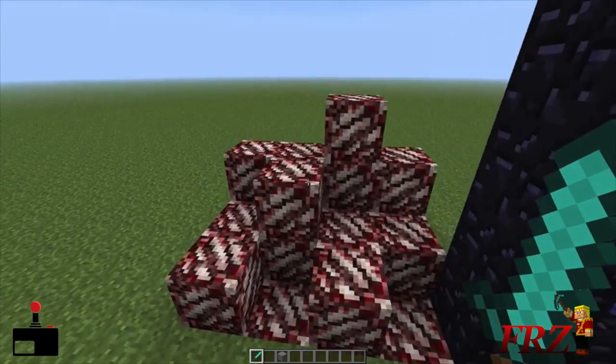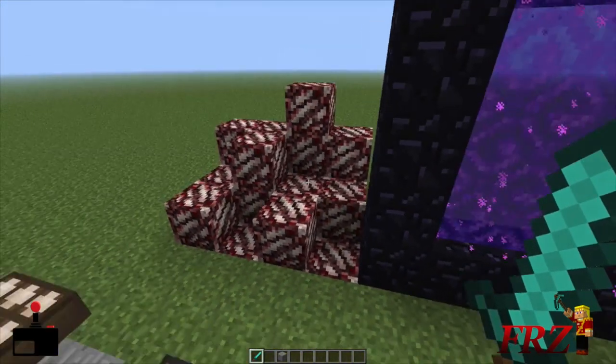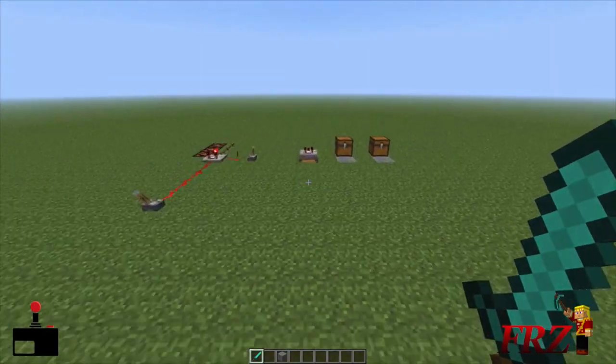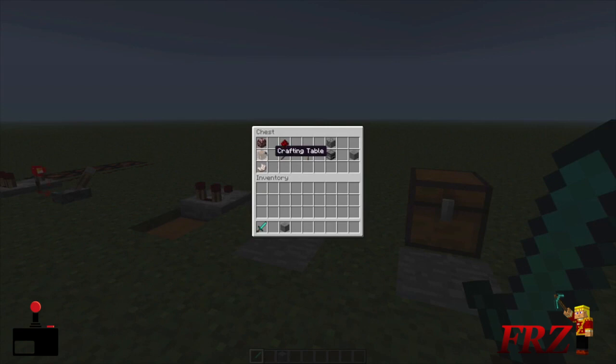In the Nether, you're going to find quartz ore — it kind of looks like netherrack but a little bit different. You only need one of that. Once you've got the quartz ore, put it in the crafting table and you'll get nether quartz. For a redstone torch, all you need is redstone on top and a stick, and you get a redstone torch. You're going to need 3 of those.